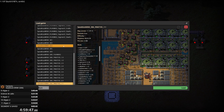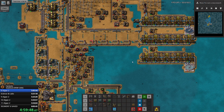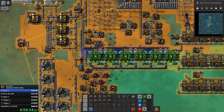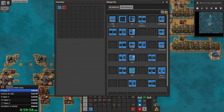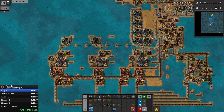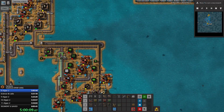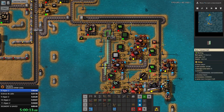Let's get started. I'm not going to be talking much in the very beginning because the start of each segment is pretty intense. We are building electrolyzers to get our iron production back and running, and we are stopping solder production because we do not need more green inserters.